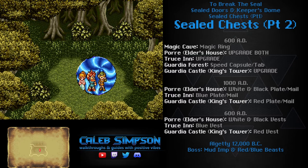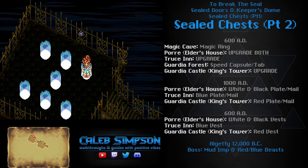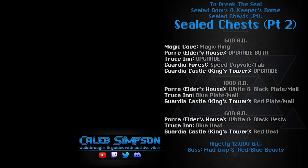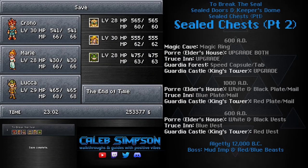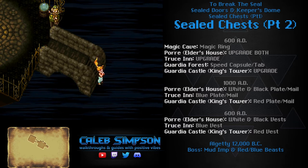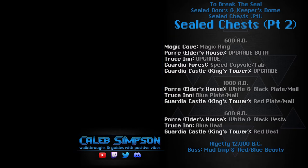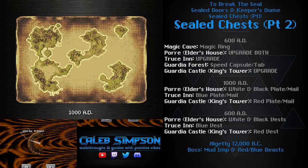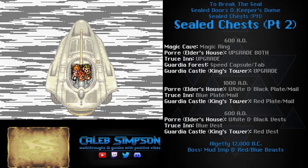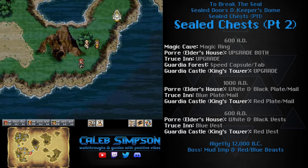The remaining chests are easier to get using the Epoch. One thing to understand about the Epoch: it will remain wherever you left it, both physical location and time period. So wherever you leave it, you have to go back to get it there. I like to leave it at the End of Time at this point in the game because it makes it easier to find and you don't have to remember where you left it. Whenever you're done using the Epoch, I'd recommend leaving it at the End of Time. For this next section, go to 600 AD.